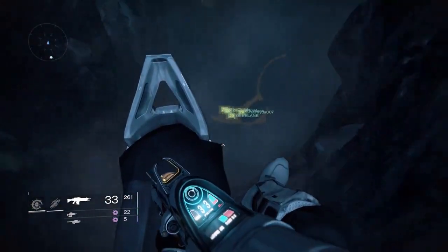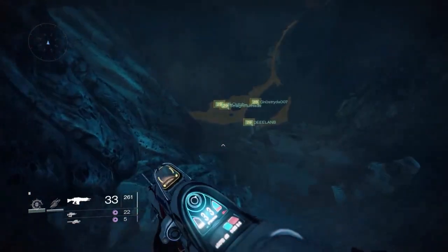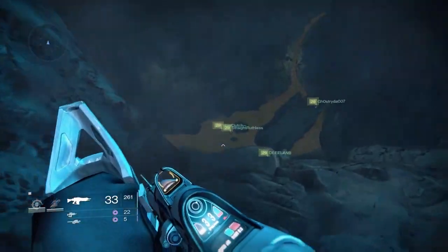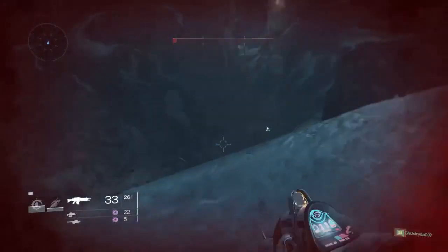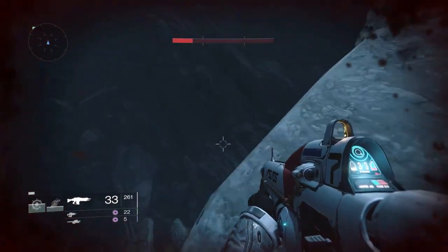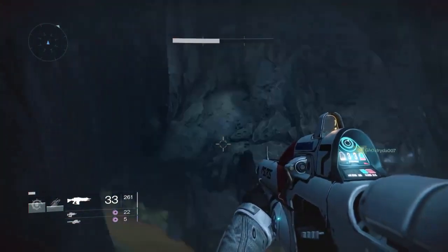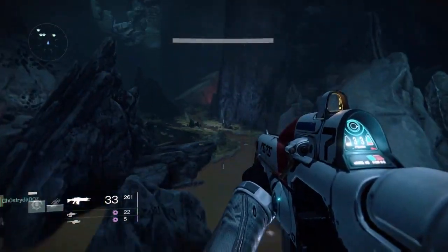Welcome YouTube, this is the real silver surfer bringing to you probably one of the craziest jumps in Destiny, by far one of the craziest drops in this game. This is the Gorgon's Library — if you don't know, this is one of the things you have to do in the raid.